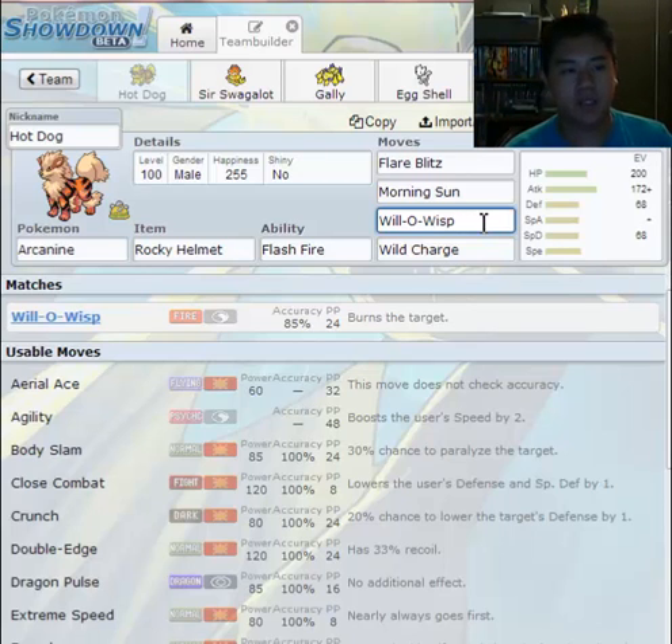Will-O-Wisp is wonderful because my Arcanine is meant to be a wall — a wall canine. A lot of people don't like it because Arcanine can be used more hyper-offensively. But with me maining the UU tier, my play style is more about bulkiness. My Arcanine does well all around — offensively, in bulk and tankiness — and its role is mainly to take those hits that my other Pokémon can't.